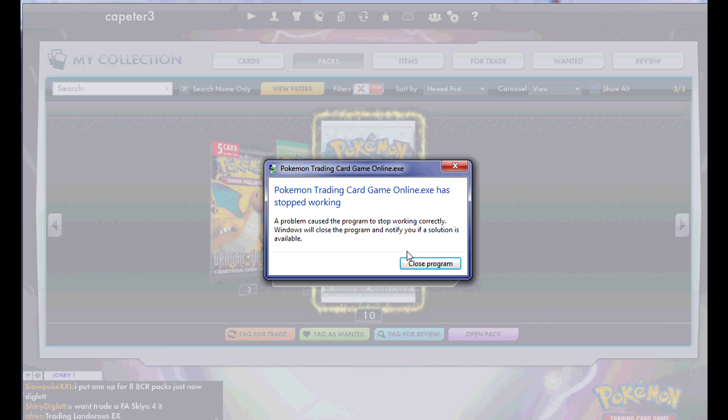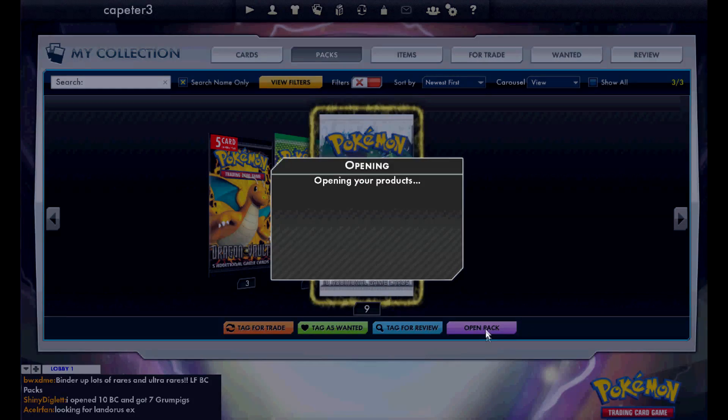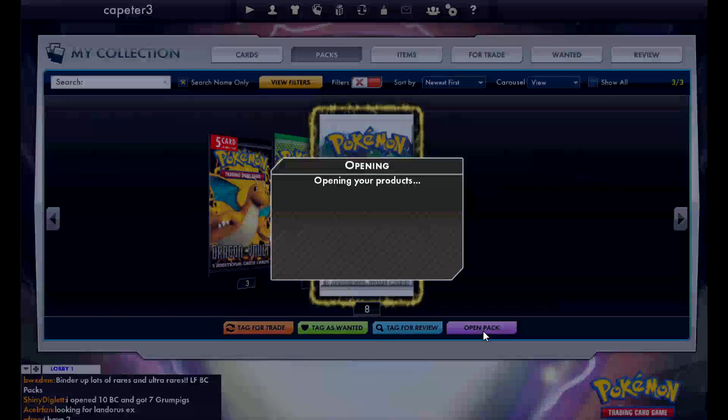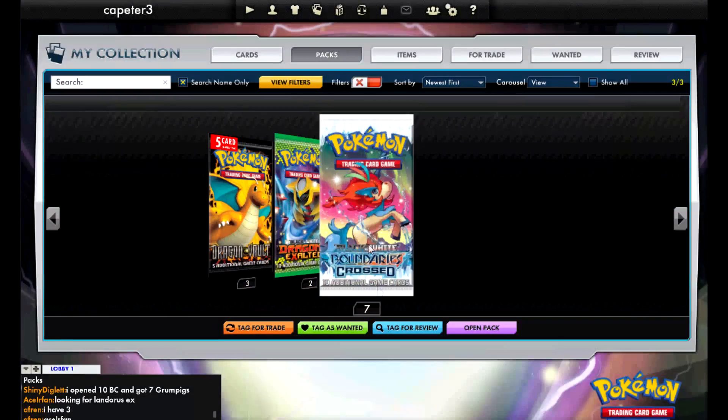Pokemon decided just to stop working, so next video for the rest of the packs. We'll never know what that 10th pack had — it did open it, or at least I'm pretty sure it opened, but it just didn't show it. Nothing in there, non-holo rares — double Celebi EX.